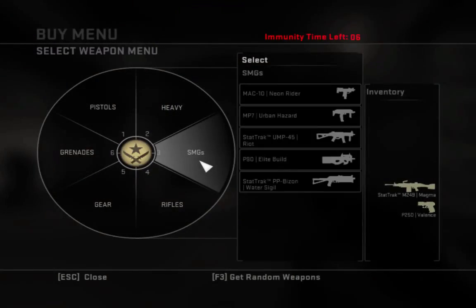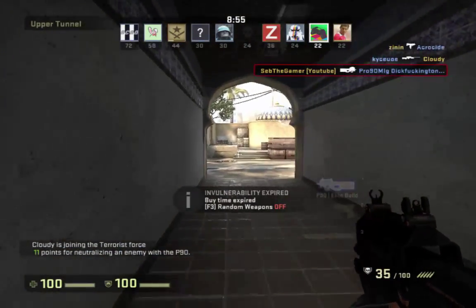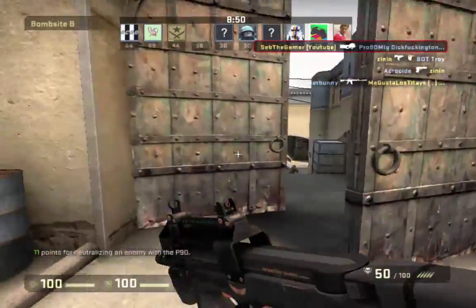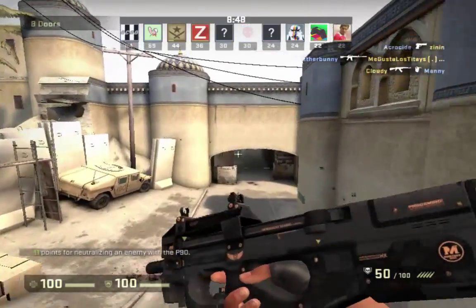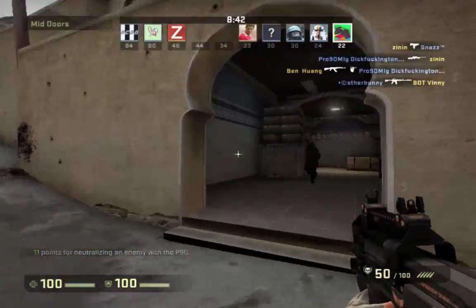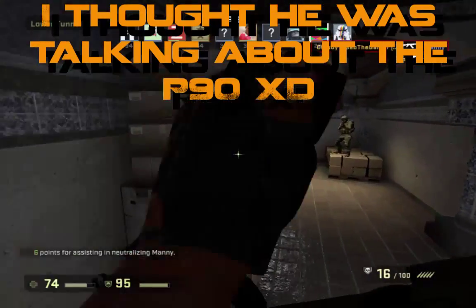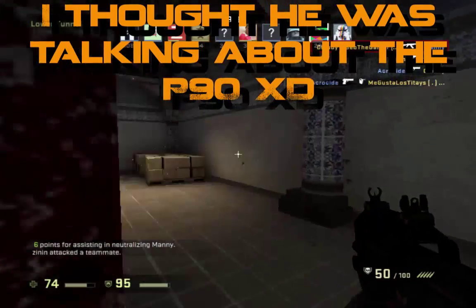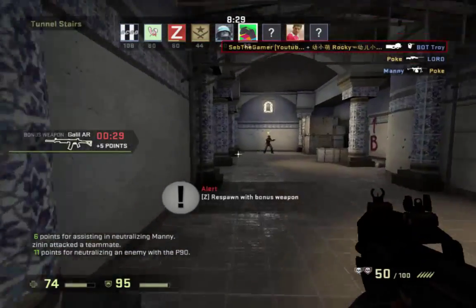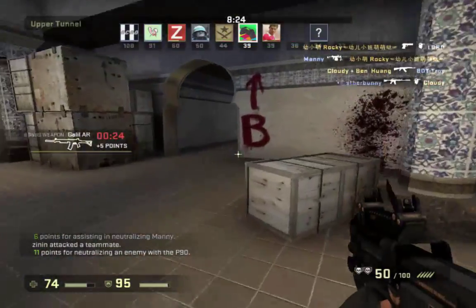I don't have a map. The AK Elite Build is pretty nice looking. Yeah, for a blue — probably one of the best blue skins. Oh, you've got two of them. How do you have two of them? No, I've got one. I'm looking at your inventory right now — you've got a factory new and a field tested. Really? Yeah.